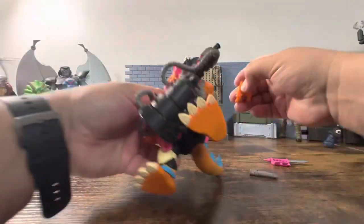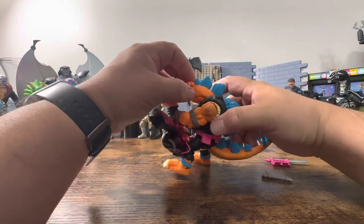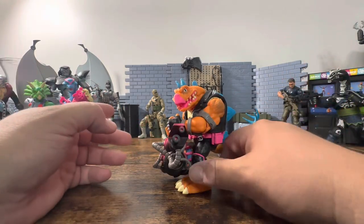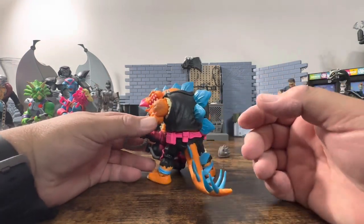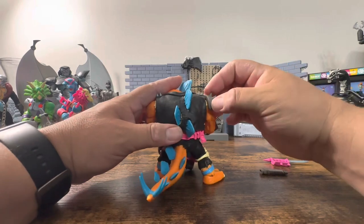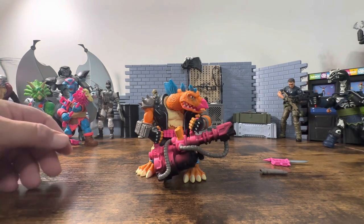Of course he looks kind of stupid without his jaw. There you go — looks like he's shooting, but of course I can't have the knife on at the same time. I don't know — this one is disappointing. Great idea, but it looks like there are a lot of flaws in it. The pauldron looks like it goes on either side, so it doesn't matter which side you put it on. I don't think there's a second one — it had fallen out when I opened it up.